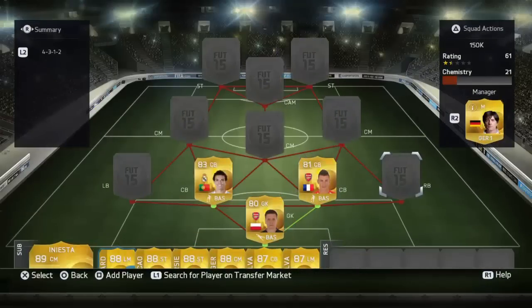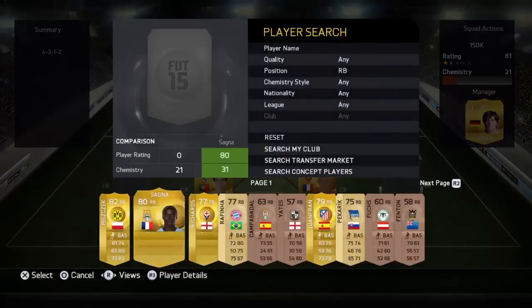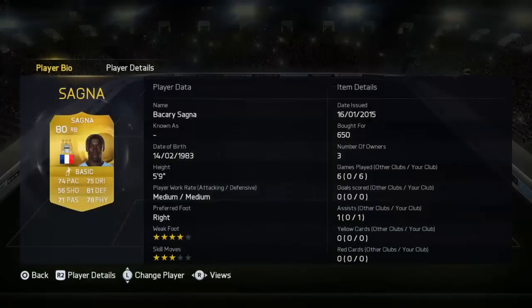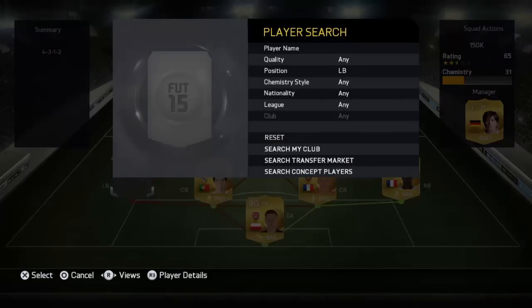In the second centre back position we have Croceioni, 81 rated, has very nice pace, managed to get 1 assist, picked him up for 1800 coins. In the right back position we have Bakary Sanya.